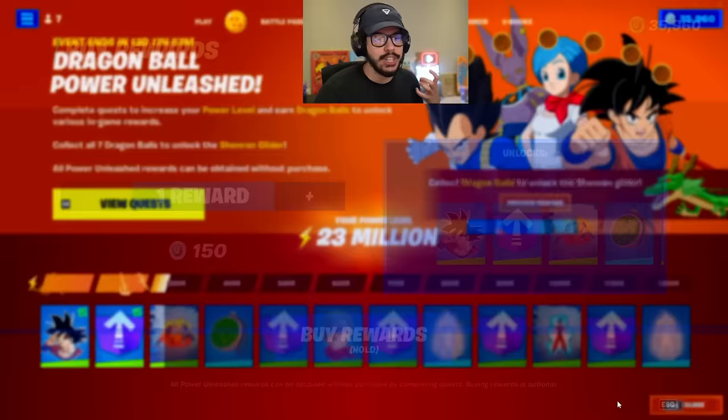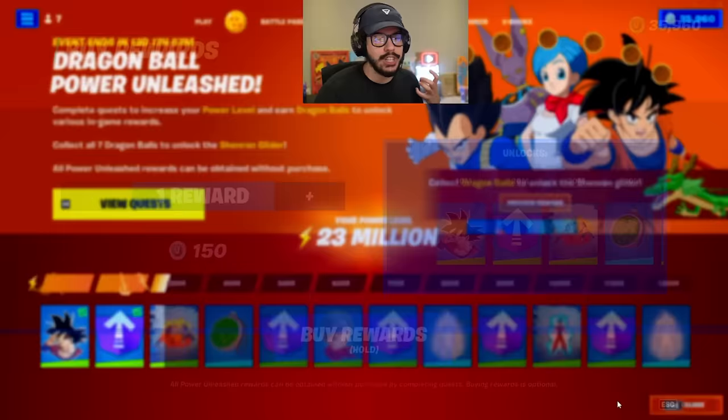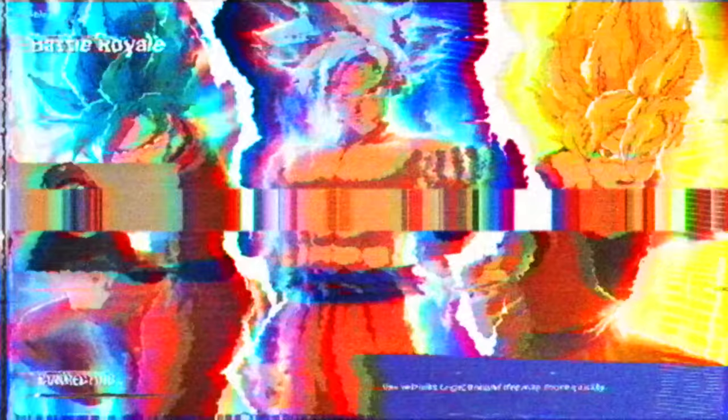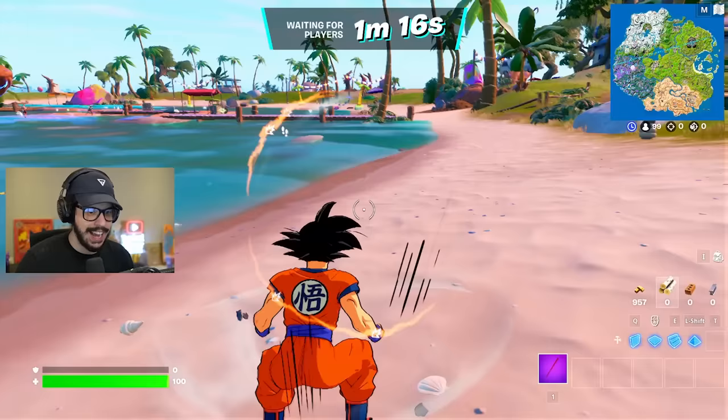Fortnite, you really outdid yourselves with this one. This is actually so much like a Battle Pass that you could buy rewards and get all the way to the end and even get the Dragon. This is insane — what an insane collab. That loading screen is so cool. Never did I think I'd see the day Dragon Ball Super would be in Fortnite. Look at Goku in game — he looks so good.